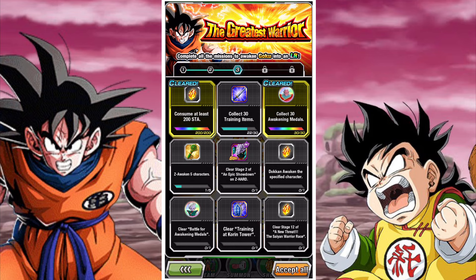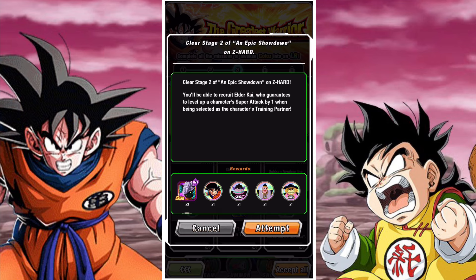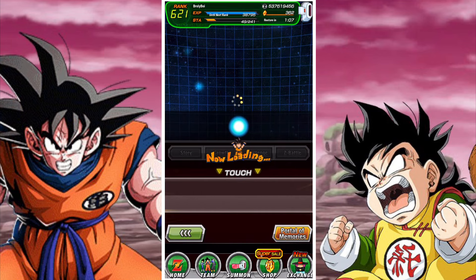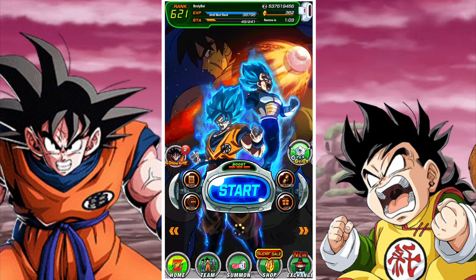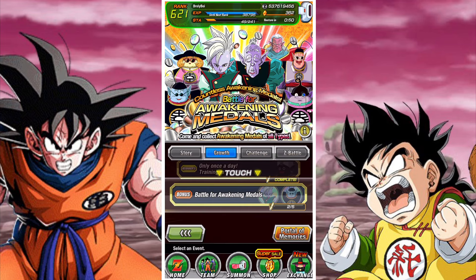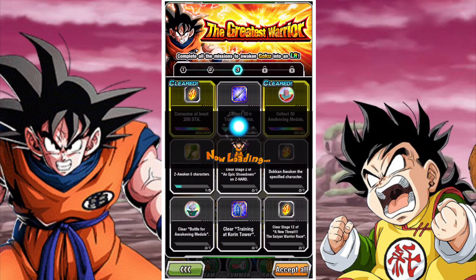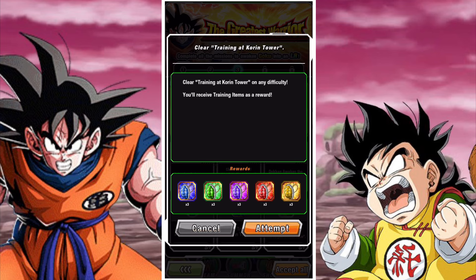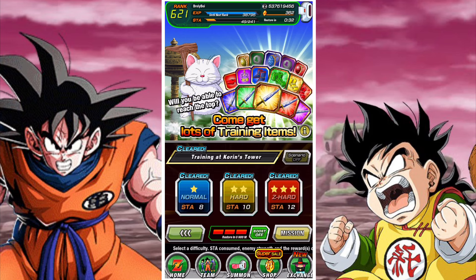For panel three, you need to: consume at least 200 stamina, collect 30 training items, collect 30 awakening medals, Z-awaken five characters, clear stage two of Epic Showdown on a card, and Dokkan awaken the overflowing resolve Goku. This event was originally for getting a Super Saiyan 3 Goku — you want to do stage two of that event and Dokkan awaken that unit from the medals you receive.